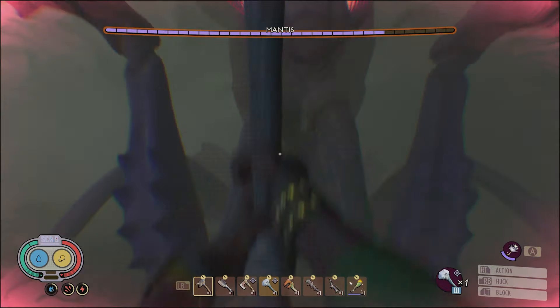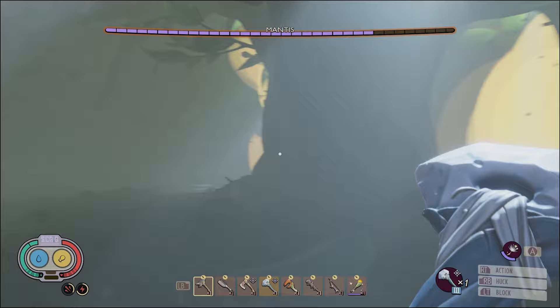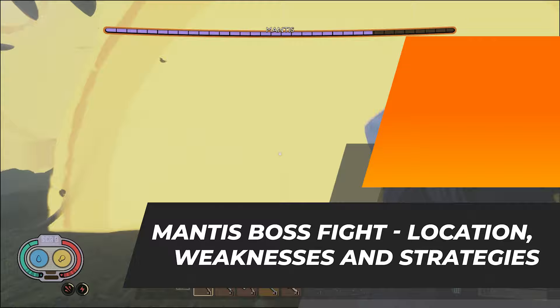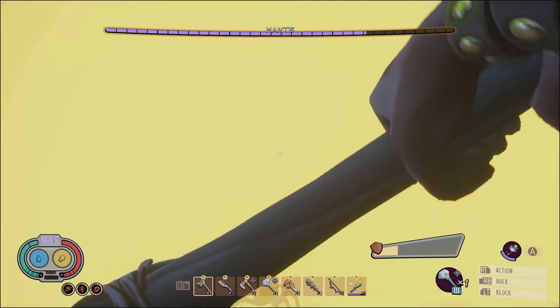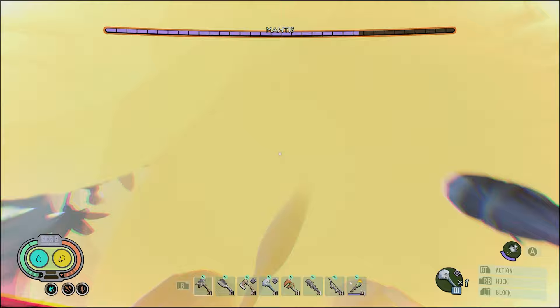The Orchid Mantis is probably the toughest opponent in all of Grounded, specialising in fast strikes and a giant health bar that means killing it will require some serious strategy, not to mention advanced knowledge of the Mantis' weaknesses. In this video we'll show you everything you need to know to kill this Apex Insect, including its location, how to get the Mantis Kebab needed to summon it, the best strategies, and even the rewards you'll get for killing Grounded's Mantis once and for all.